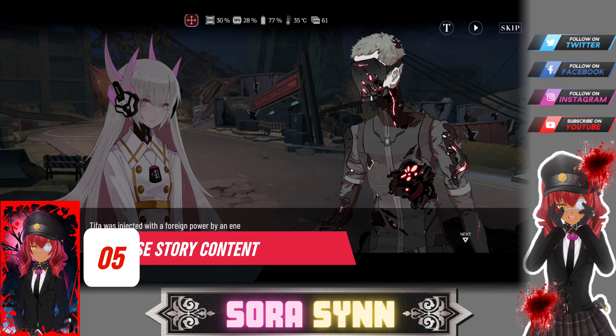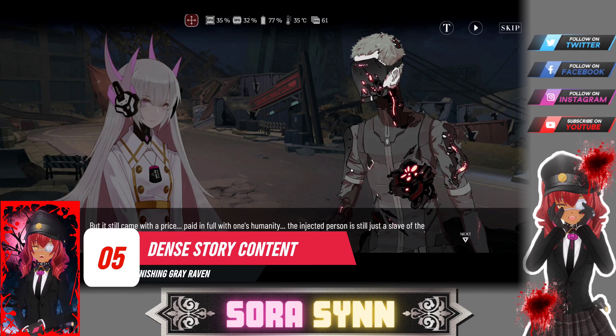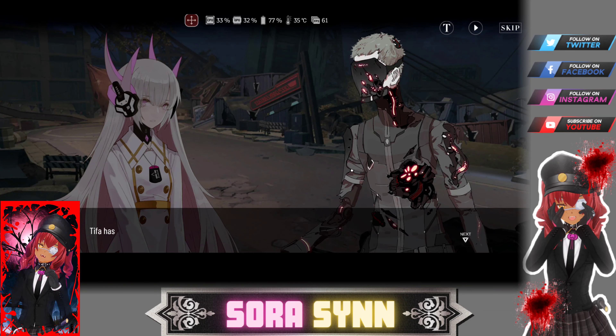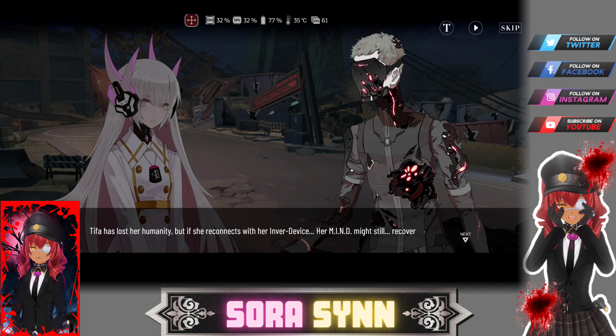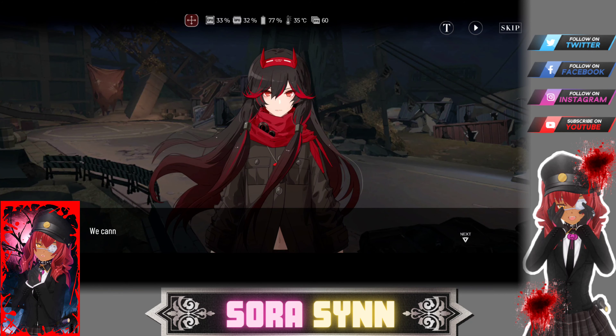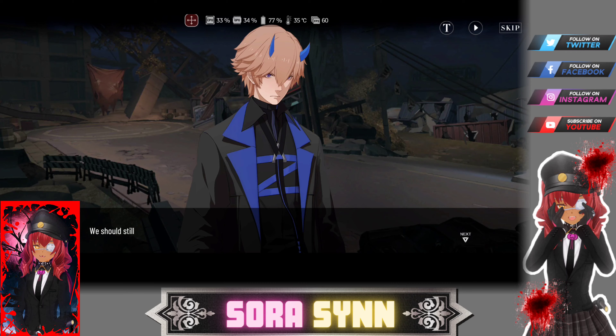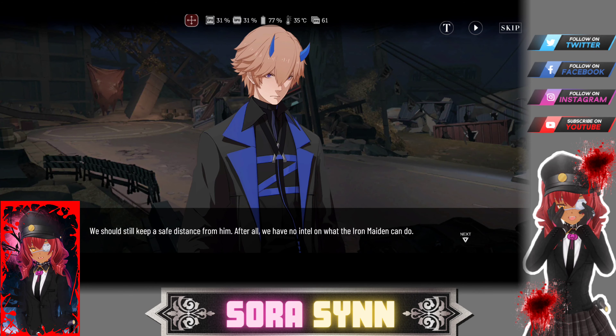Number 5: A really dense story. There is a really dense story in Punishing Grey Raven, and the story does seem really, really interesting, but it suffers from a lack of voice acting. I'd be much happier to listen and read a ton of lore if there are voices accompanying the text, kind of like what Shining Nikki does — there's plenty of voice acting in that game.